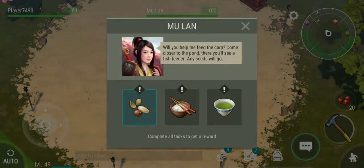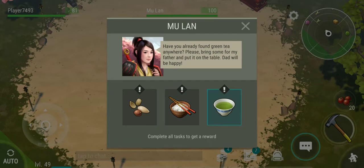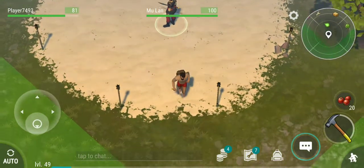Right now I need to find a whole bunch of those, make some rice, boiled rice, and get some green tea. So let's go ahead and do that.